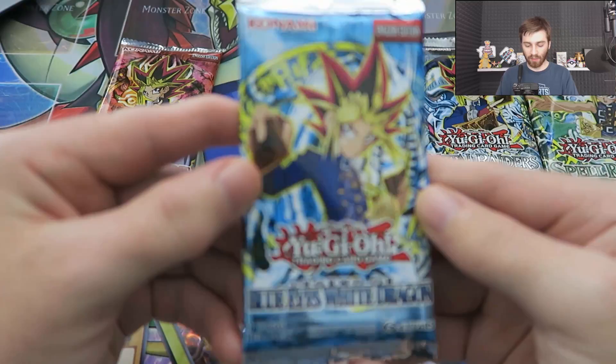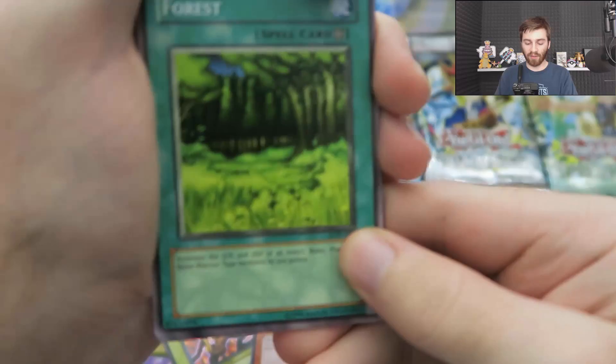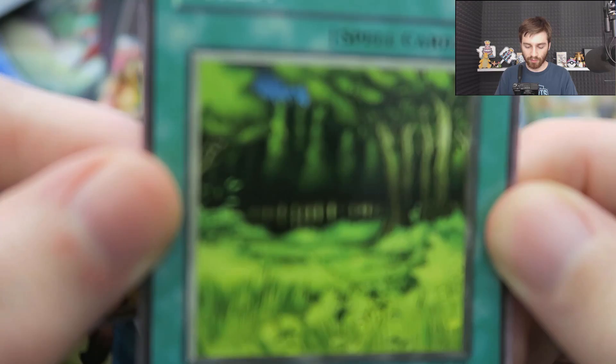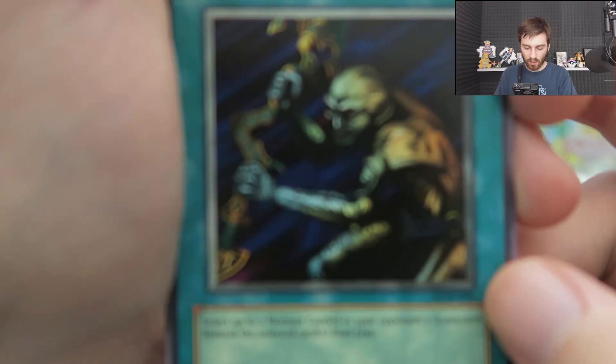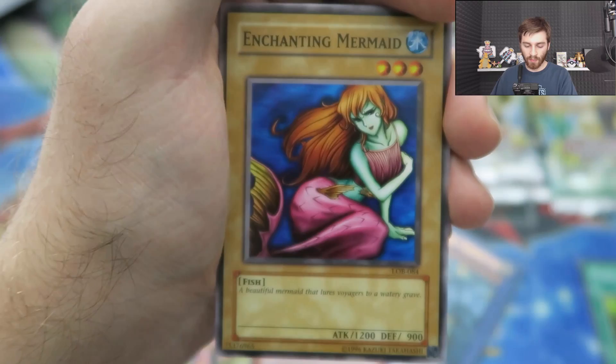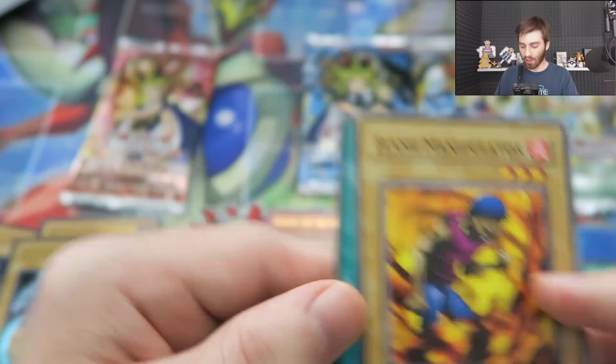Next up, Legend of Blue-Eyes White Dragon. We got Forest — sweet looking card. Then M Warrior number two, Mammoth Graveyard, Book of Secret Arts, Gravedigger Ghoul — he reminds me of the Yokai people from Yu Yu Hakusho. Enchanting Mermaid, Dissolverock, Sparks — run these for your burn deck — and Flame Manipulator. Not too crazy on that one.